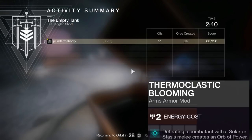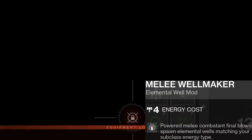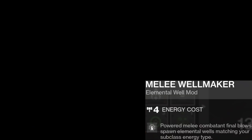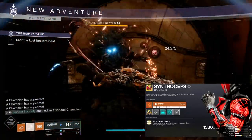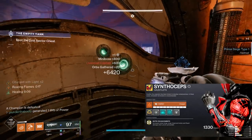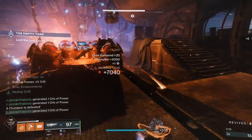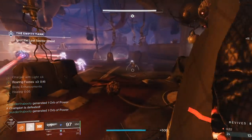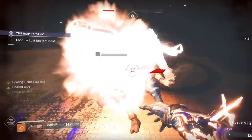On our gauntlets we have Thermoclastic Blooming from the artifact: defeat a combatant with a solar or stasis melee to create an orb of power. So every time we throw our hammer and get a kill, we're creating an orb of power. We also have Melee Well Maker on our gauntlets: powered melee combatant final blows spawn elemental wells matching your subclass energy type. So we're creating a well and an orb every time we throw our hammer and get a kill. We're also using Synthoceps as our exotic. I've tested this build with multiple exotics, and for a consistent damage output this one is the best because as long as there are enough enemies around, you're getting the bonus. Worm God's Caress is really good but you only have a four-second window and have to stack it five times, whereas Synthoceps activates automatically when you jump into the thick of things.